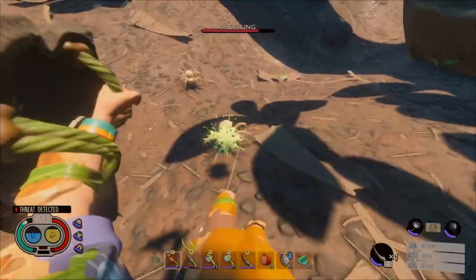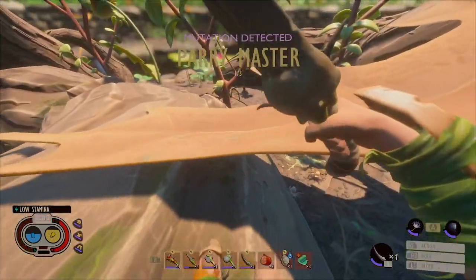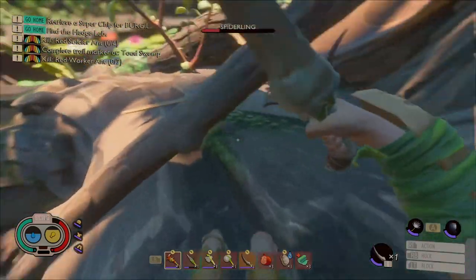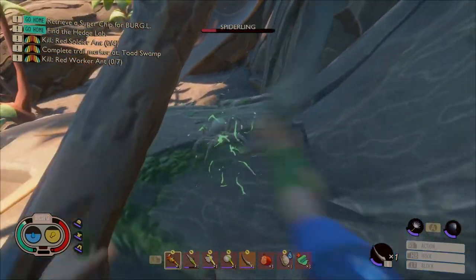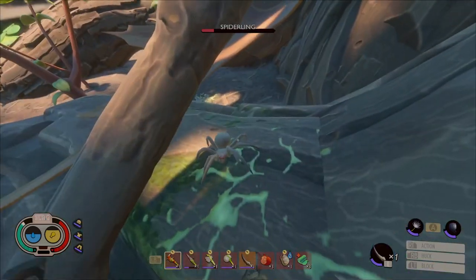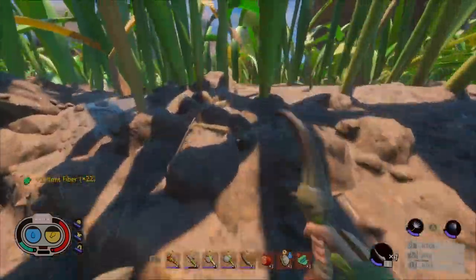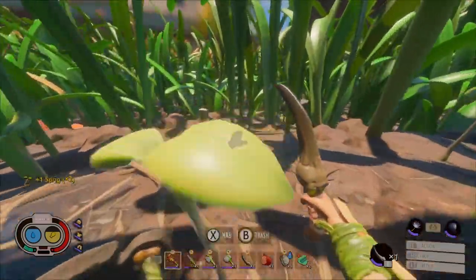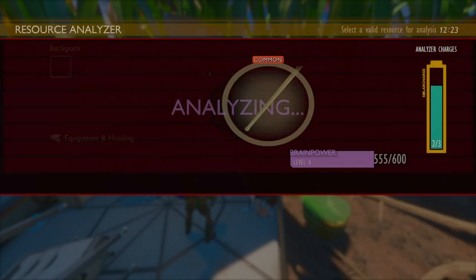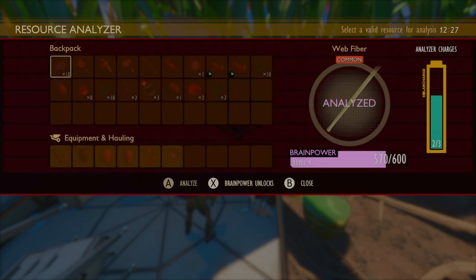We've just unlocked our first mutation — Parry Master. It returns stamina on perfect blocks, so let's get this equipped. It does actually really help against creatures that attack more frequently; it allows you to go longer before being exhausted. I almost forgot to peep one of them. So I just checked the time and we're not even two hours into playing this world yet. I feel like we got a lot done, and that's even with moving through the story slowly. We're pretty well geared up — I feel like it's the first time I've been this ready for the hedge lab.